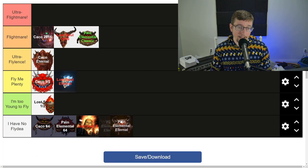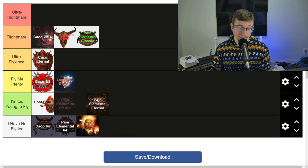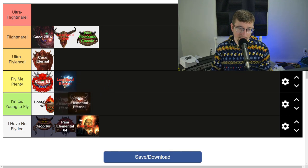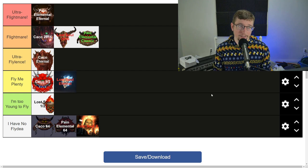I do have a fly idea about how dangerous these guys are. They're definitely not in the weakest spot. They have to be above the regular classic Caco and the Lost Soul Eternal because that's what they throw out. Ultra Flylence would be okay, but when we compare their contemporaries in Flightmare, these are even worse. None other than Ultra Flightmare for the Pain Elemental in Eternal.